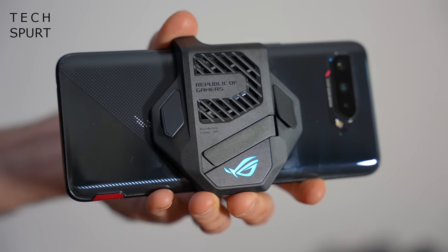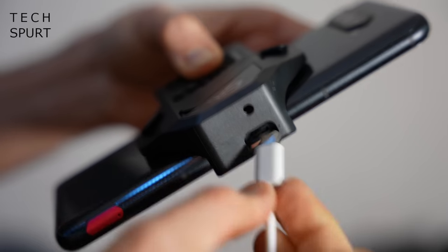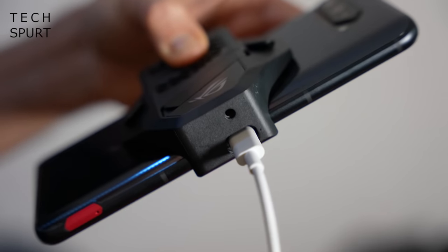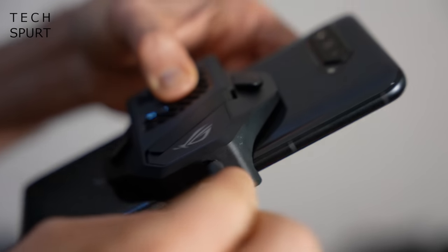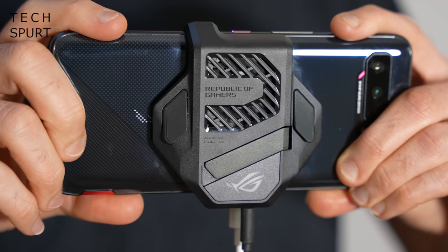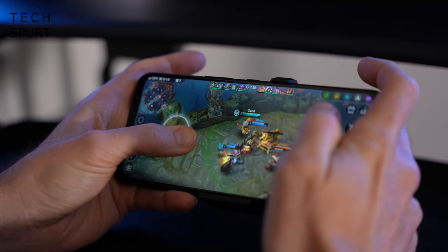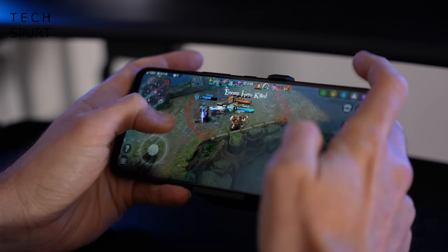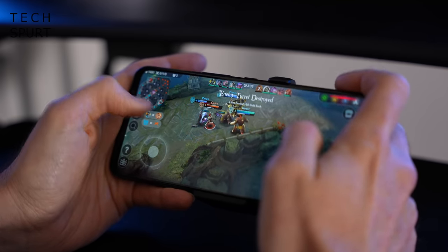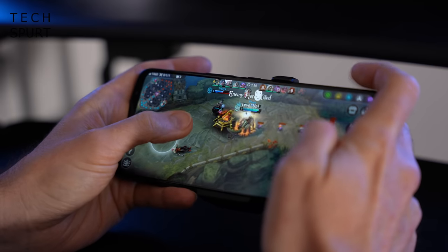For hardcore users who want to game all afternoon — especially with the phone plugged in — there's the optional AeroActive Cooler 5 accessory. This blasts more air at the region where the CPU is housed and can lower CPU temperature by up to 10°C compared with the standard built-in cooling. With the cooler attached, gaming on Vainglory and Genshin Impact saw temperatures not rise above around 35–36°C over the course of a match or a couple of missions.